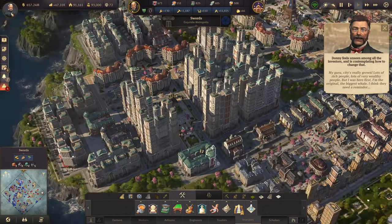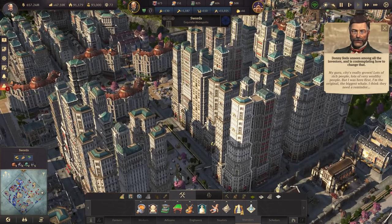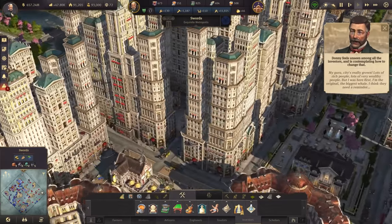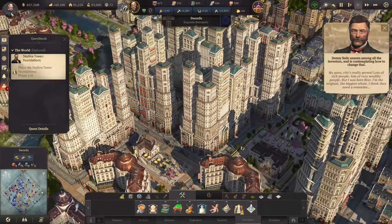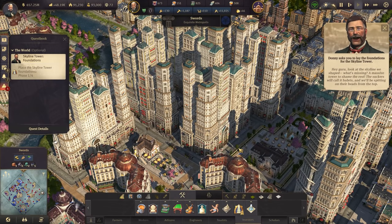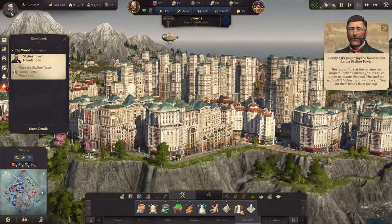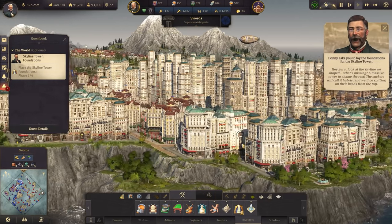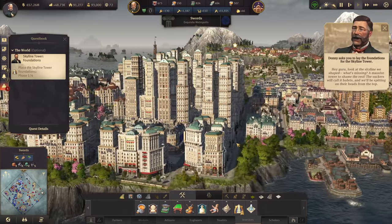My guru, the city's really grown. Lots of rich people, lots of very wealthy people. But I was here first — I'm the original, the biggest wave. I think they need a reminder. He's contemplating how to change that, feeling unseen. Hey, look at the skyline we shaped. What's missing? A massive tower to shame the rest. The suckers will call it hubris, and we'll be specking on their heads from the top.